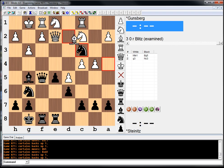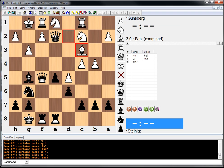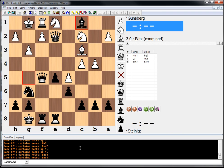Black took on c1 and ended up winning the game with the extra exchange, and therefore Steinitz scores first blood and is up in the match 1.5-half. Thank you guys for watching. See you tomorrow with another game from this match.